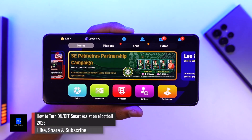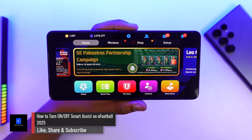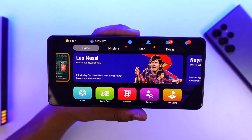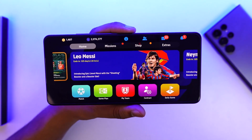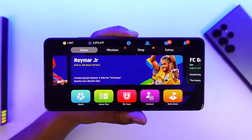How to turn on and off Smart Assist in eFootball 2025 mobile. Smart Assist is a new feature from Konami that will allow you to make auto shots based on whom you're trying to pass to. Sometimes even when you just press the shoot button, but the AI thinks that a control shot would be better, it will automatically change that. Sometimes it results in a good result, sometimes it ends up being a disaster.